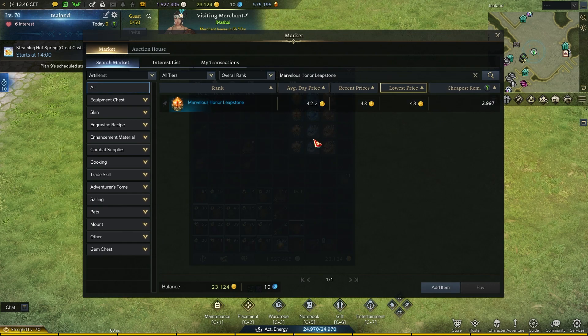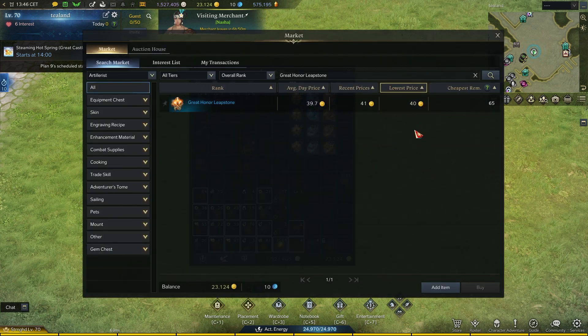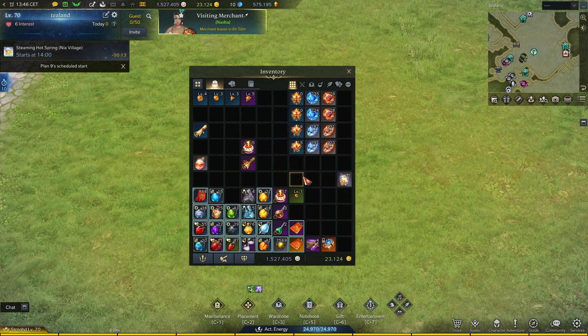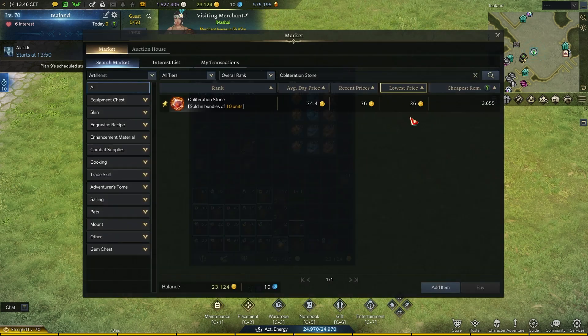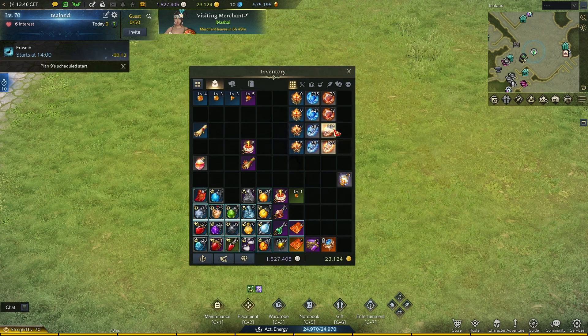Marvelous leapstones and great leapstones are very close to each other in price, but you get six more leapstones from Kunglein, making it more worth it. The only reason Calligus is close in value is the destruction stone, which is priced high right now at 36 gold because people are pushing their weapons.